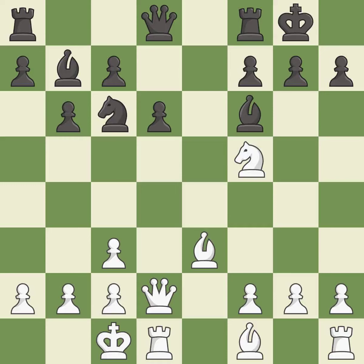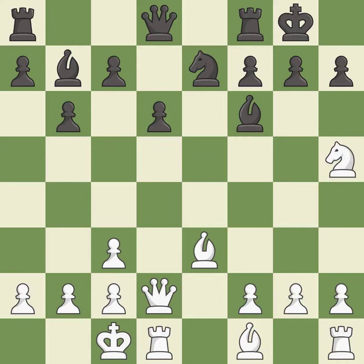This moves the bishop to a more active square, making it gain scope — it is best. This misses an opportunity to take an open file with a rook — it is a mistake. This threatens to double the pawns in front of the king. This allows the knight to control more squares. This stops the opponent from being able to double the pawns in front of the king — it is best.